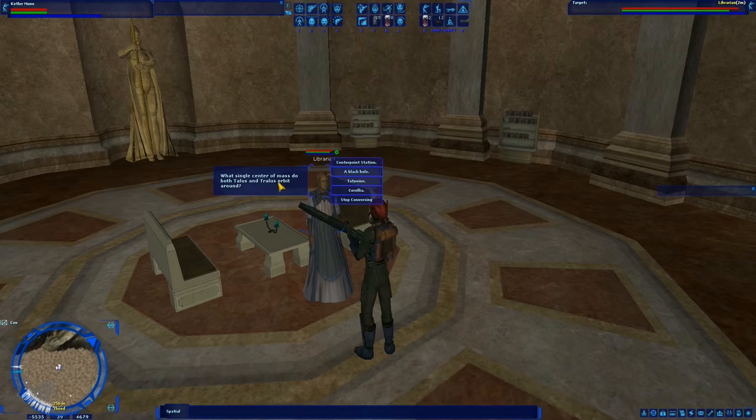What single center of mass do both Talus and Trallis orbit around? That one I do know — Centerpoint Station. Yes. Approximately how many light years is Tatooine from the galactic core? 34,000 and 43,000 are kind of opposites — they flip these numbers — so I'm pretty sure it's one of these. I'm gonna say 43,000. Yeah! Rory is a moon which orbits which planet? Naboo. Very good.